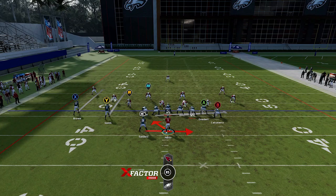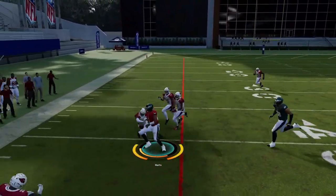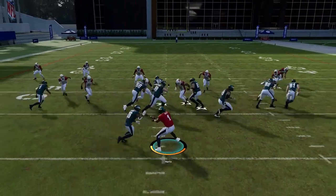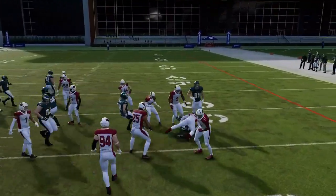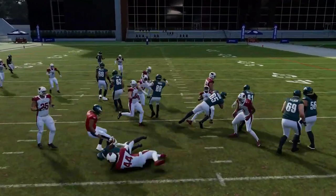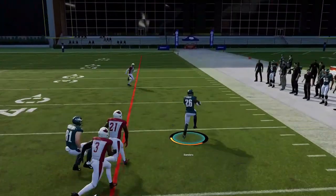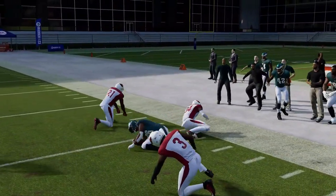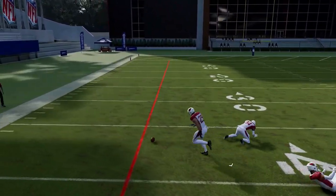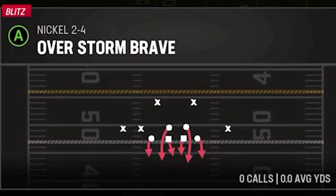Next up we have the Buck Sweep Read Option. Watch the read defender — if he crashes on the running back, go with the quarterback; if he drops back, hand it off to the running back. When he crashes, it's a really big play in the opposite direction. Even if he does chase the running back, you can still go that way with the running back because you're running away from him. If you see an opportunity in that direction, just take it. It's a really explosive play but I'm getting a lot of fumble animations, so definitely want to slide or get down.